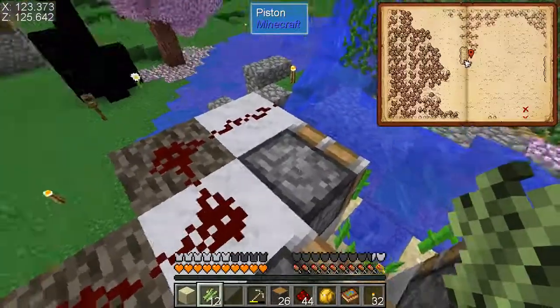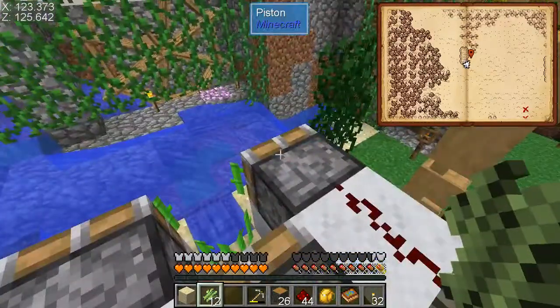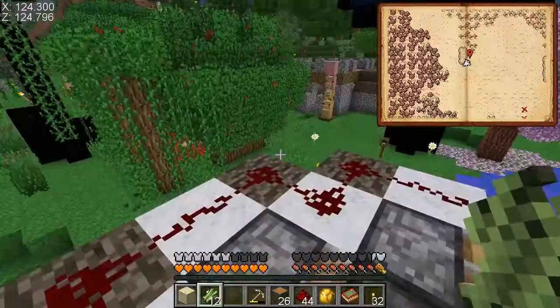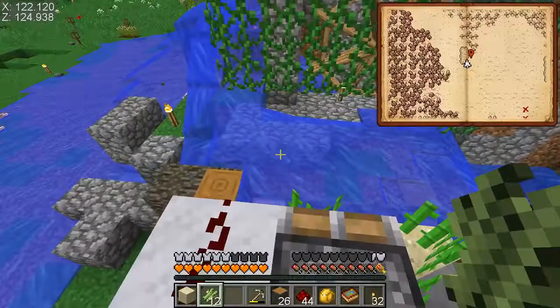I can't remember not being able to put redstone on the top of pistons — I used to always do that. And for whatever reason, when they extend now it breaks the redstone. I don't know if that's a vanilla thing that changed or if it's just for this mod pack.